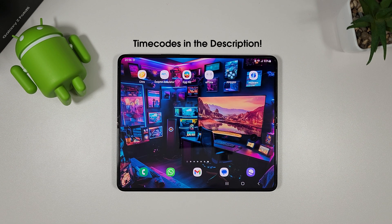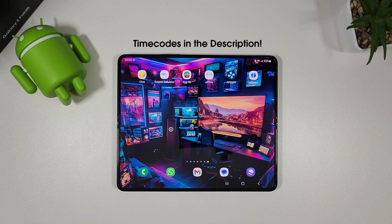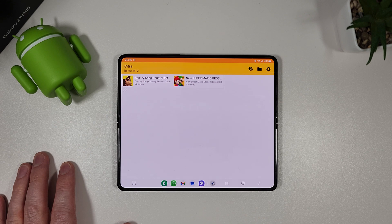I did forget to record the PS2 section so I've added it in slightly later — that's why it's not on the home screen. Look at the time codes and you'll be able to skip to whichever console you're interested in. We're going to start off with Citra, which is a DS emulator, and we're just going to see how it fares.